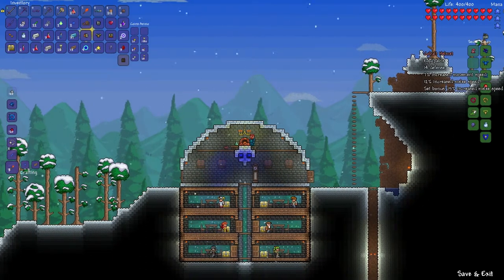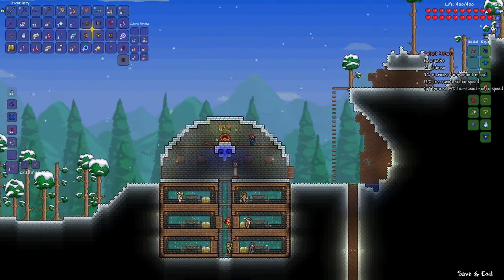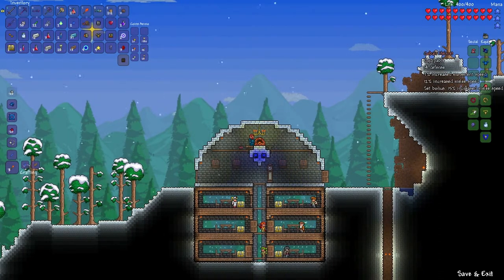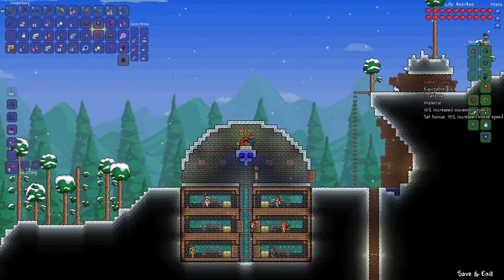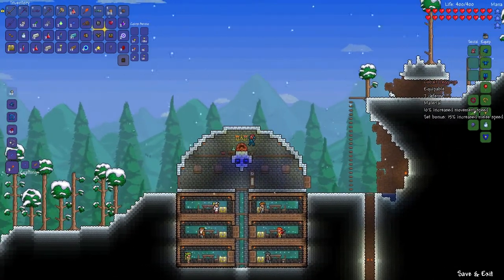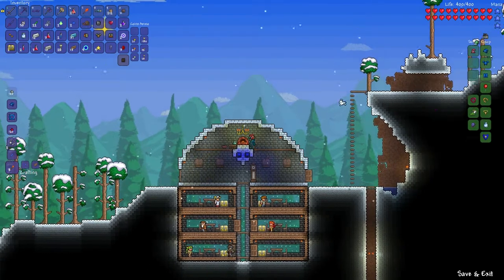Cobalt helmet: 14 defense, 17% increased movement speed, 12% increased melee speed. The breastplate: 8 defense, 14... 3% increased critical strike chance. The cobalt leggings: 7 defense, 10% increased melee speed. And the set bonus is 15% increased melee speed.